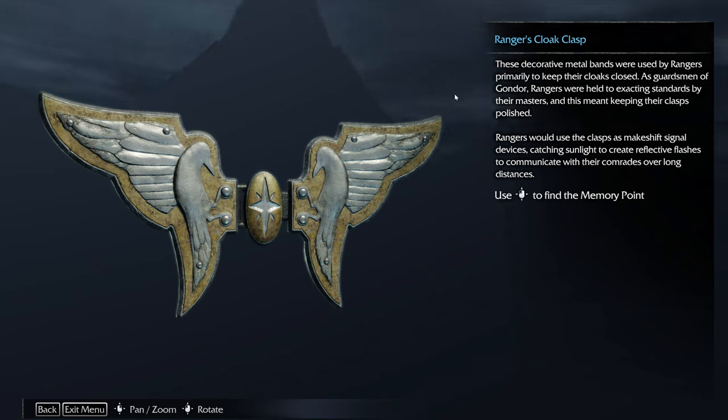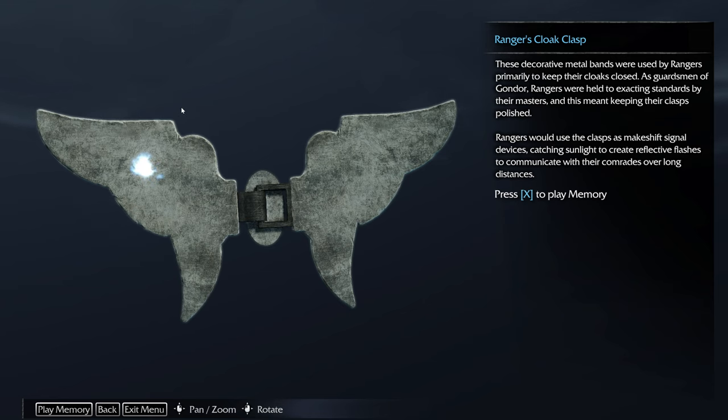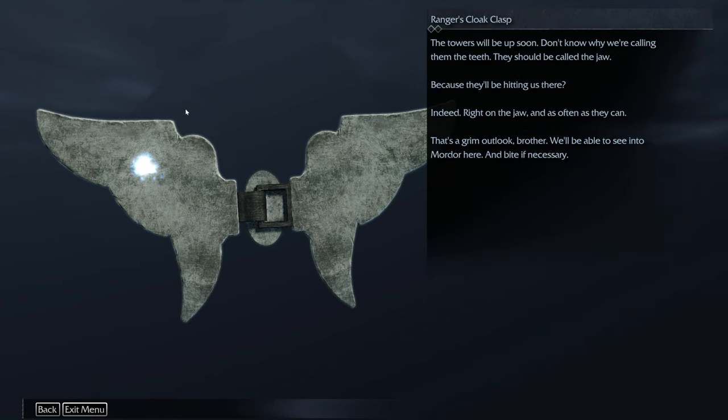Ranger's Cloak Clasp — if you guys want to read what is written here, just pause the video. Audio lore: the towers will be up soon. Don't know why we're calling them the Teeth — they should be called the Jaw, because they'll be hitting us there. Right in the jaw, and as often as they can. That's a grim outlook, brother. We'll be able to see into Mordor here and bite if necessary.